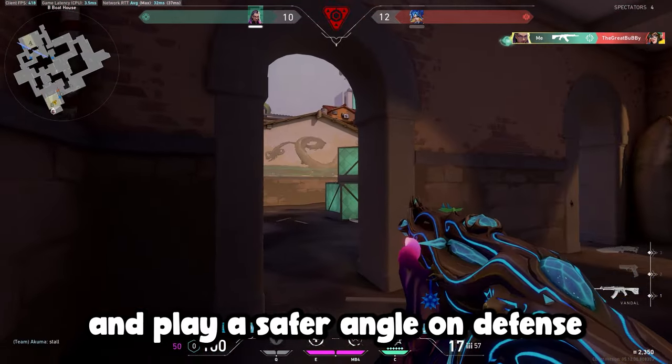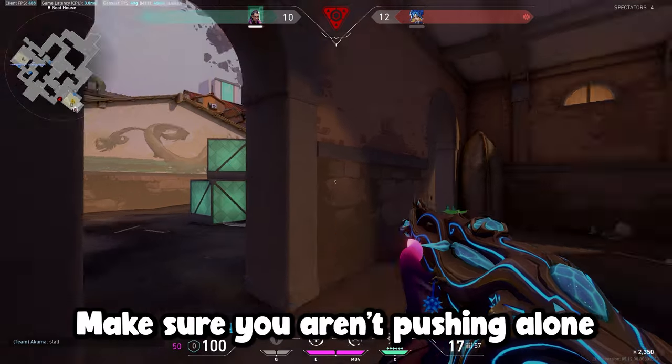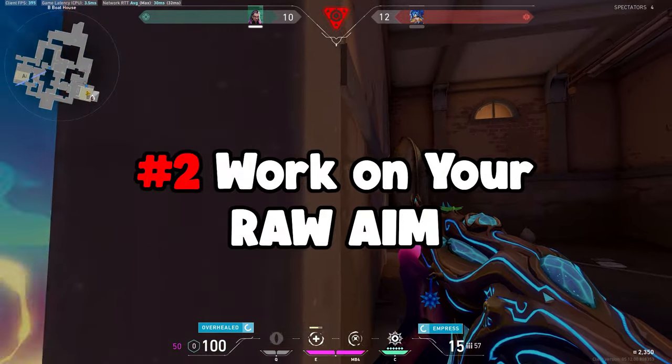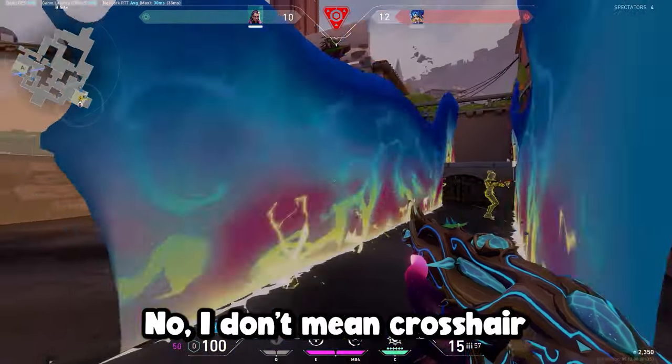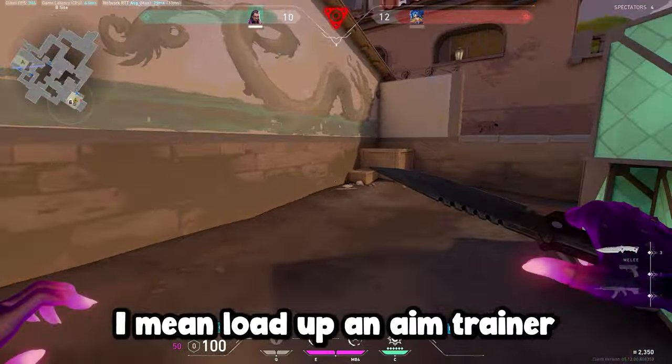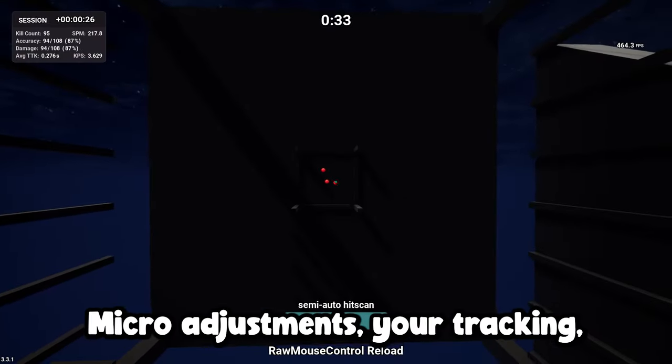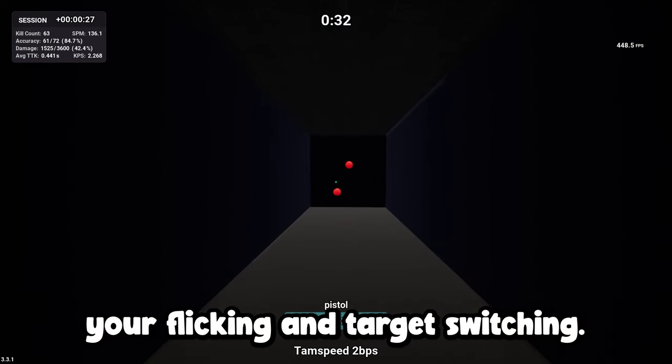Instead, fall back and play a safer angle on defense, and on attack, make sure you aren't pushing alone and dying for no reason. The second thing you need to work on is your aim — and by aim, I mean raw aim. I don't mean crosshair placement and counter-strafing. I mean load up an aim trainer and practice using your mouse properly. You need to be working on your micro adjustments, your tracking, your flicking, and target switching.